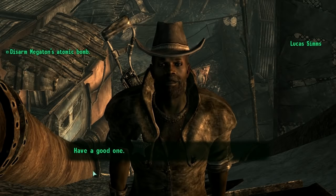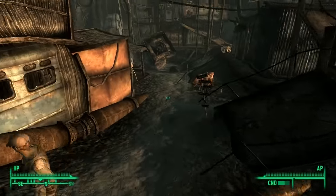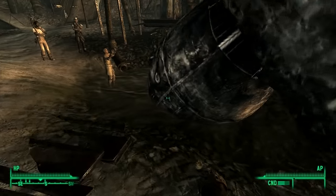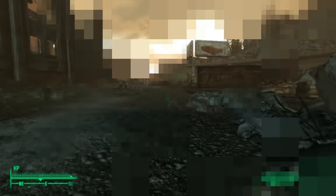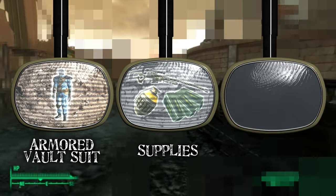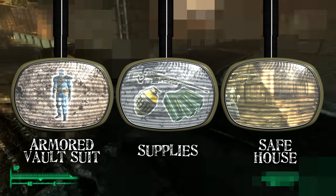Choosing whether or not to blow up Megaton is a big choice. For those who can't decide, my personal advice is to save the town rather than destroy it, because there are more detailed benefits to keeping the rust pile around. Those are all of the things that in my personal opinion are more or less mandatory to setting yourself up for an easier ride in Fallout 3. Once you have the armored vault suit, the sparse items from the two loot caches, and a safe house to dump your things in, you can choose your path of true action.